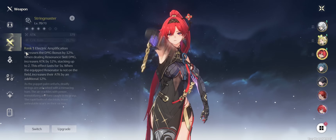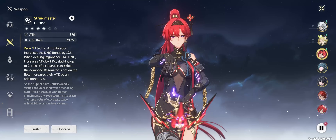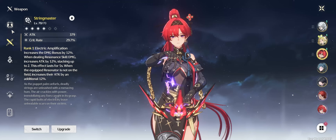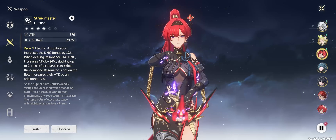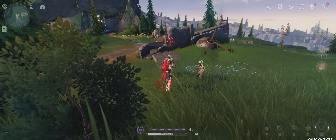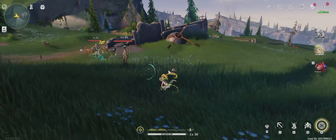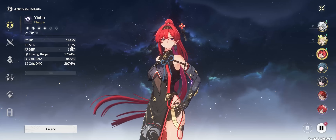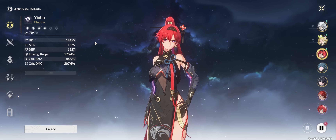Taking a closer look, it's supposed to give 12% attack upon dealing resonant skill damage, stacking up to two times. Now this part is correct, but the next line reads: if the equipped resonator is not on the field, increases their attack by an additional 12%. But it turns out this weapon adds another 24% instead, for a total of 48% attack — so it provides more attack than stated on the tooltip.